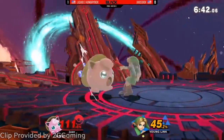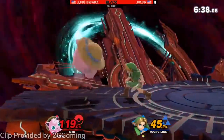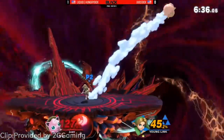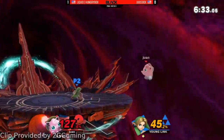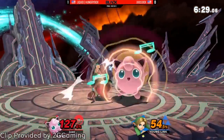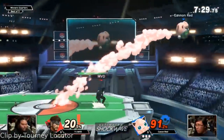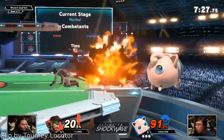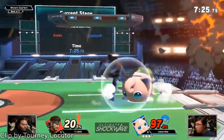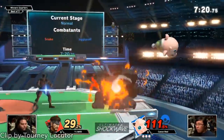Next up is Jigglypuff. For any Puff main, the first step should be lapping and practicing your rest setups. Although knowing these links isn't as important as it is for Puff in other games like Melee, knowing what can consistently land you those rests and net you kills is critical for maining the other Pink Puff Ball. For supplementary material, check out Cannon Red's Jigglypuff vs. MVD's Snake. Although the set doesn't end well for Cannon Red, you can see some incredible use of Puff's aerial mobility throughout the set.